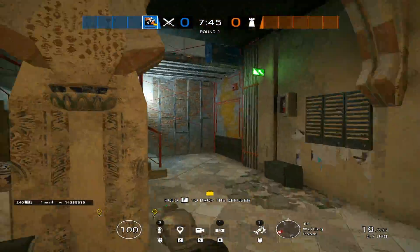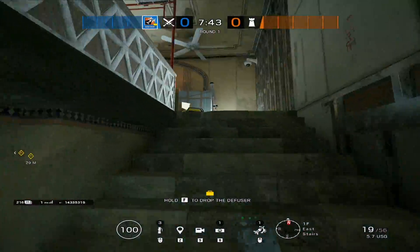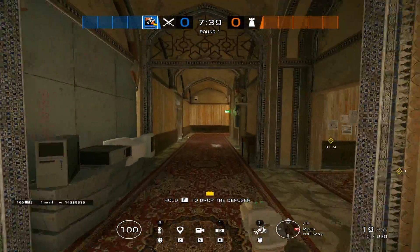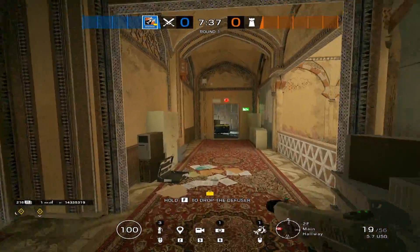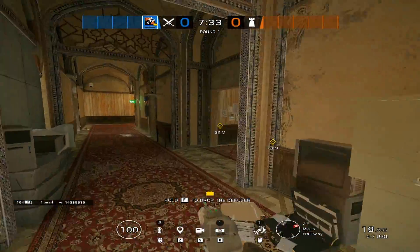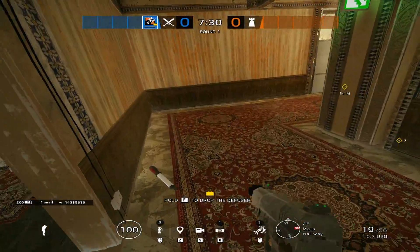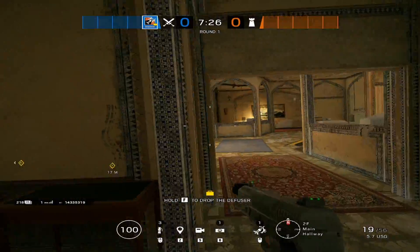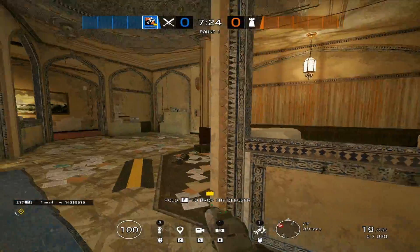We'll make our way up the east stairs — so bottom east, top east. This is 90 hall. If you want to be a little more specific, you could say east top east 90 hall, east office double door, east break room door. I just try to give the best, most accurate callout you can whenever calling it out. But we'll move on to office here.